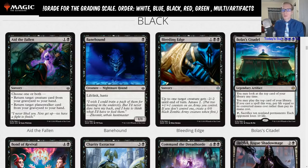Aid the Fallen: one and a black sorcery. Choose one or both: return target creature card from your graveyard to your hand, or return target planeswalker card from your graveyard to your hand. Best case scenario is you're spending two mana to return a creature and a planeswalker from your graveyard to your hand. That is some really good value — it's like two mana draw two, but better because you have selection. You do of course need both creatures and planeswalkers in your graveyard.